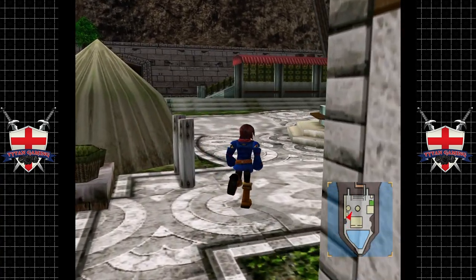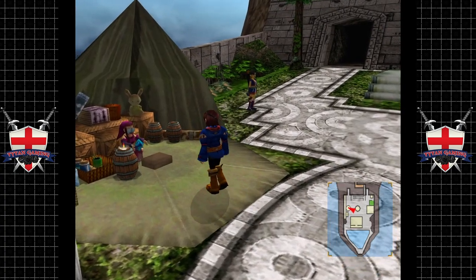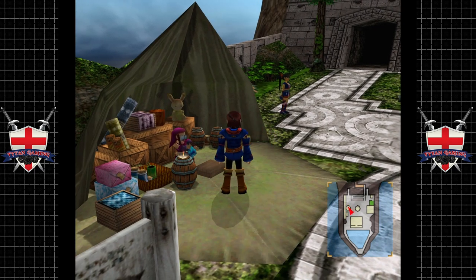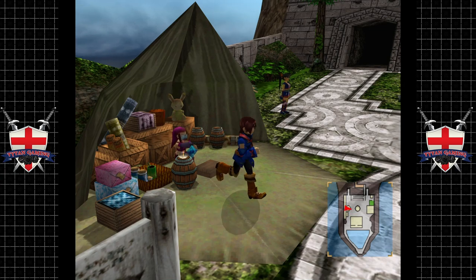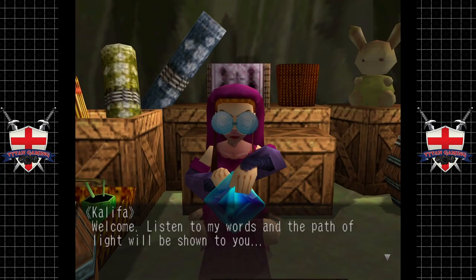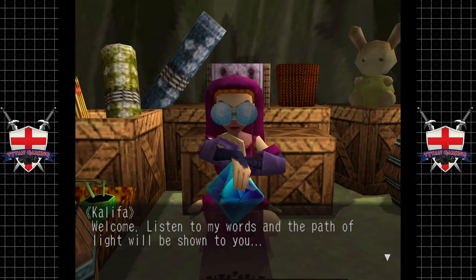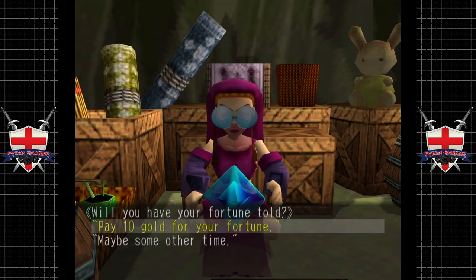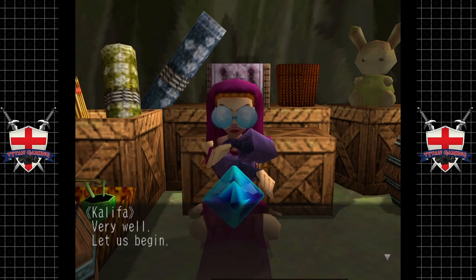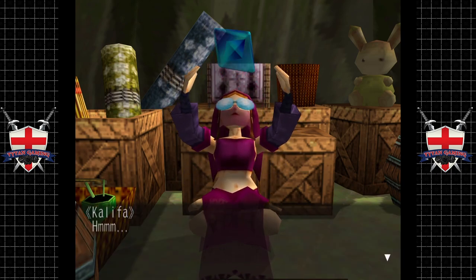Look at this - perfectly cleansed, they rebuilt this really quickly. We have the fortune teller's hut now. I've just been speaking to the game's librarian and he's informed me that we can actually upgrade this hut, which is quite funny - I guess we kind of forgot about her hut. Welcome, listen to my words and the path of light will be shown to you.